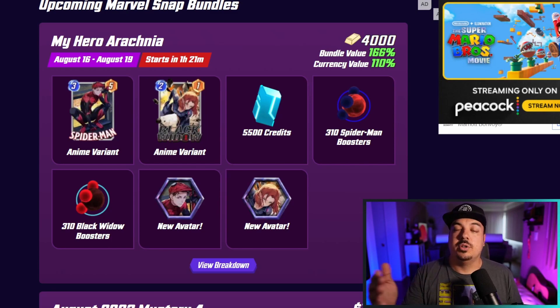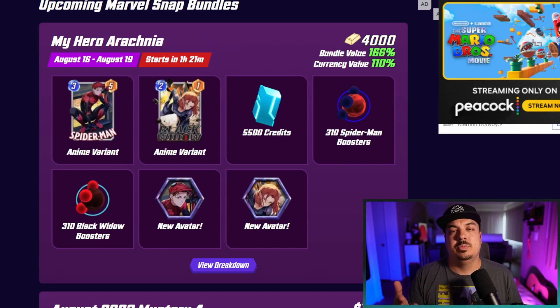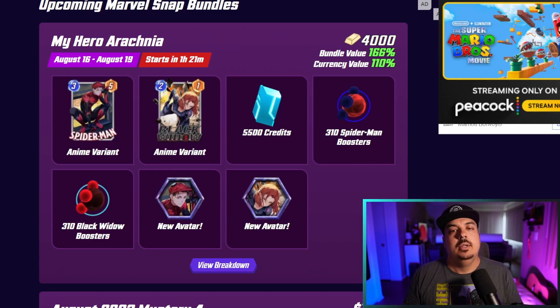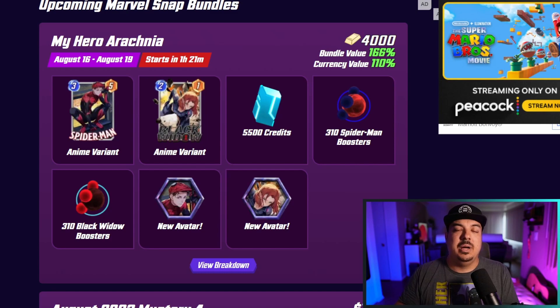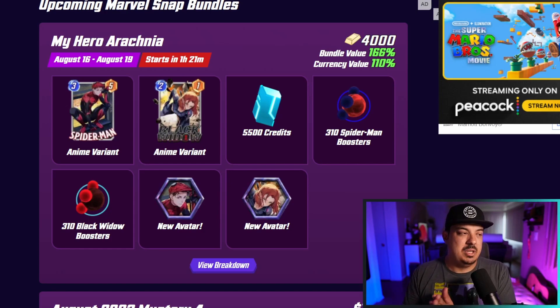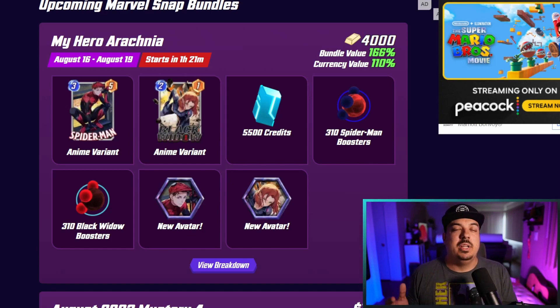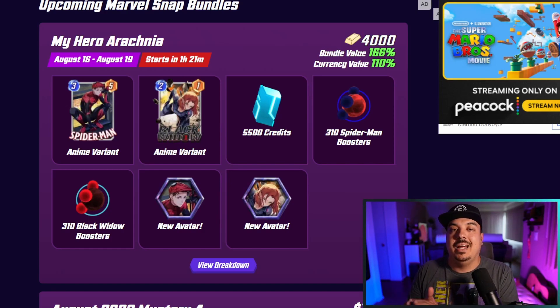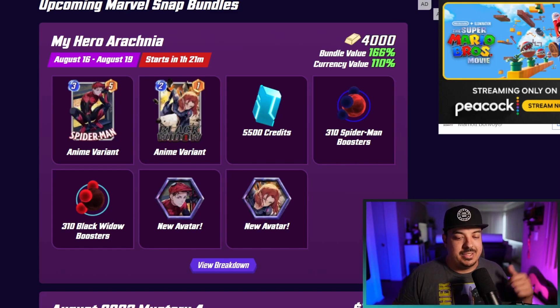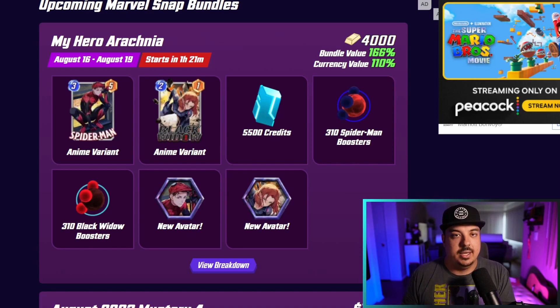Whatever's left over you can spend on bundles like this — I wouldn't be mad at you for buying it. It's not the worst value in terms of tokens per gold spent if you're roughly 50% and below, but it's not the best. Make sure you have gold hoarded and saved for the next big bundle. I do one of these breakdowns for every major bundle coming to Marvel Snap, so if you're not subscribed, consider subscribing. If you love all things Marvel Snap, like, subscribe, and hit the bell — I'll see you in the next one.